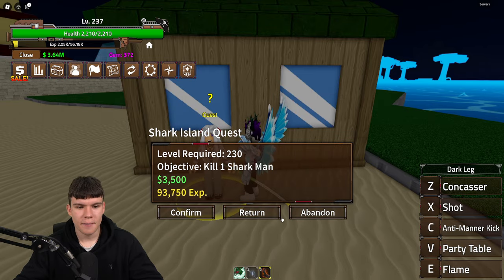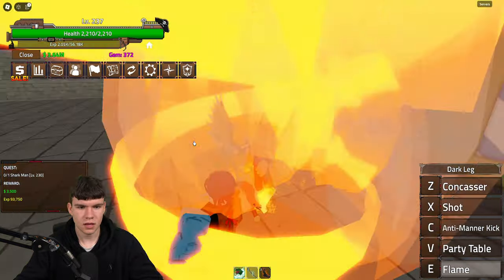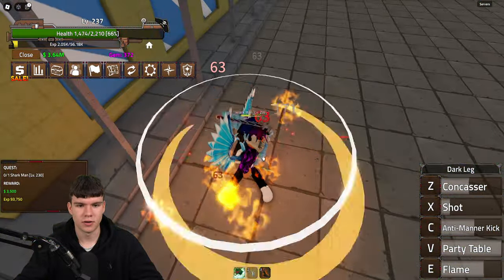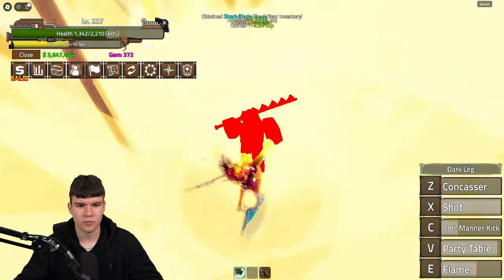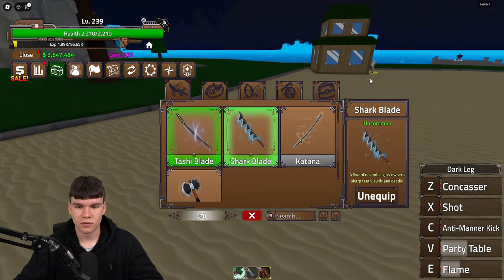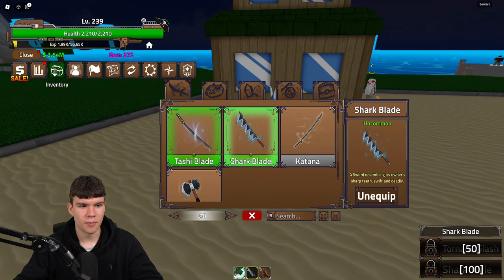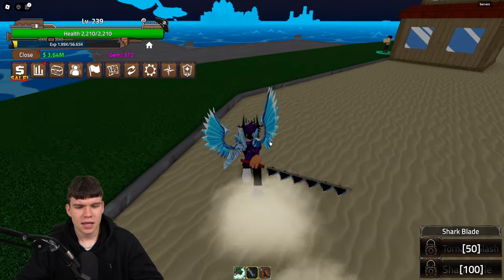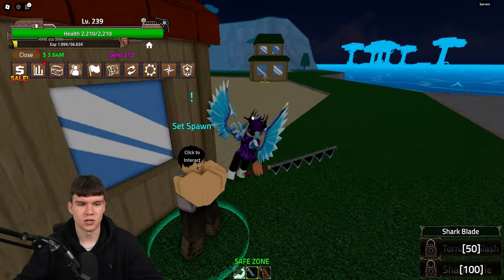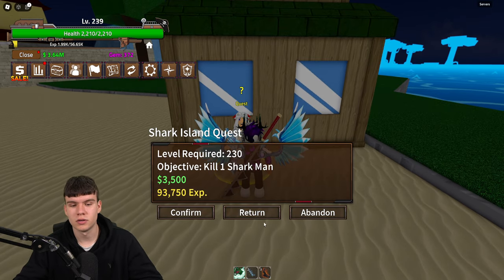We've just equipped a Stainless Jewel that gives us an extra three percent damage. I feel like if we had some armor accessories, that would really help out. We went ahead and killed another enemy. From our inventory, we got a Shark Blade — a sword resembling its owner's sharp teeth, swift and deadly. I'm not sure if the Shark Blade is decent — let me know, is Dark Legs better than the Shark Blade? I feel like Dark Legs is good because it's got so many different abilities.